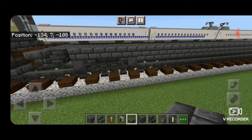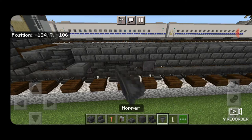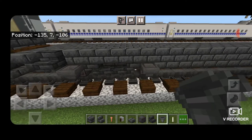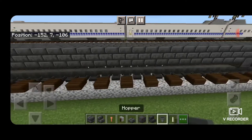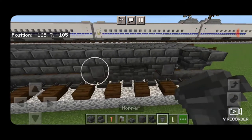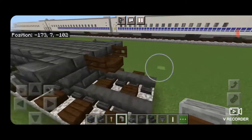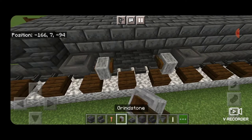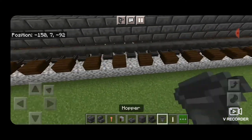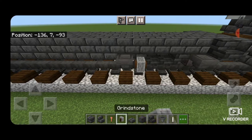Next we're going to come on the sides of the truck and everywhere there's a wheel we're going to put a hopper in front of it. Then next to each hopper we're going to put a sideways grindstone. We do the same thing down here — hoppers in front of the wheels and sideways grindstones next to them. Then the other side: do the same thing here, and one more corner to go — hoppers in front of these wheels, grindstones next to it.